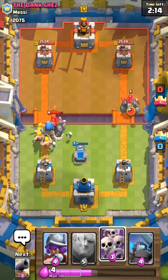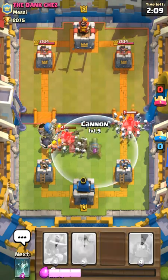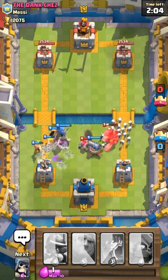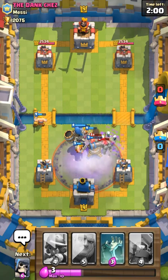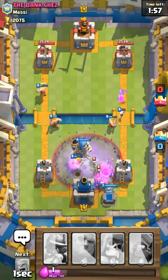Oh my gosh, he's placed a golem on the other side — I don't know what to do right now. Panic — put down some cannons! The cannons are gonna do you a big favor in this situation. I don't know what else is gonna happen... he placed down a graveyard!